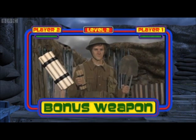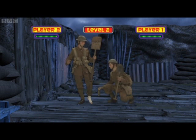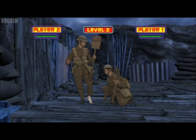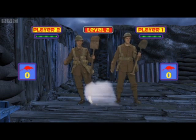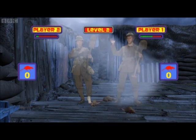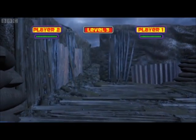Level 2. Bonus Weapon: Cordite Explosive. This time you have to smoke them out. Put the Cordite Explosive at the entrance to the rat hole and light it. The smoke will drive out those rats so you can splatter them. Warning! Do not use too much Cordite. Now she tells me.